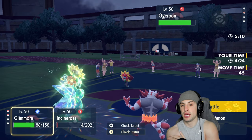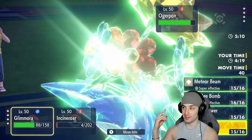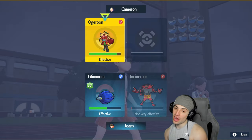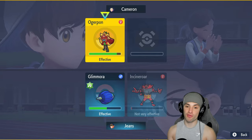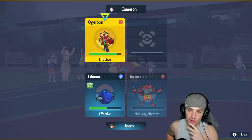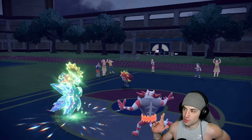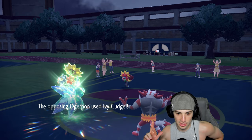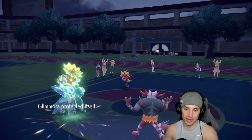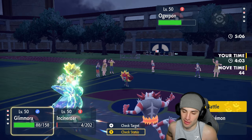It's a 2v1 and my thought process is to use Spiky Shield because I think Ogerpon goes for Ivy Cudgel into Glimora. Instead of Flare Blitz, I go Knock Off just to chip some damage. If I go for Flare Blitz and don't KO, Ogerpon outspeeds and kills Glimora with Ivy Cudgel. I need two Pokemon on the field, so I Knock Off and Spiky Shield. We read the Ivy Cudgel going into Glimora — oh my god, what a play!